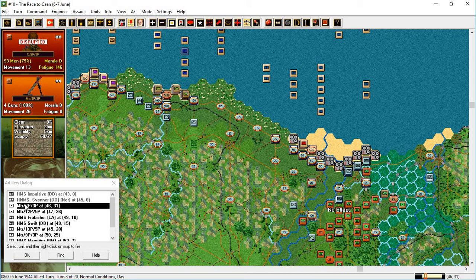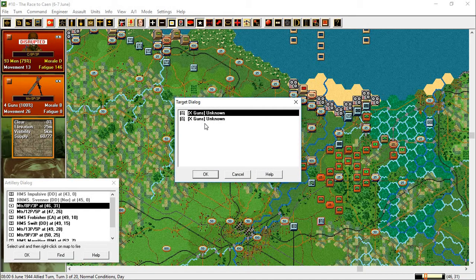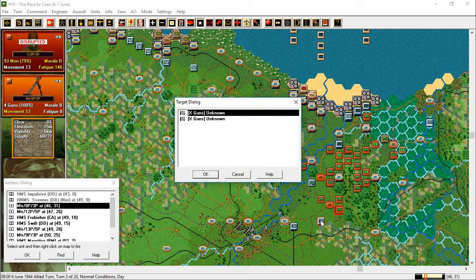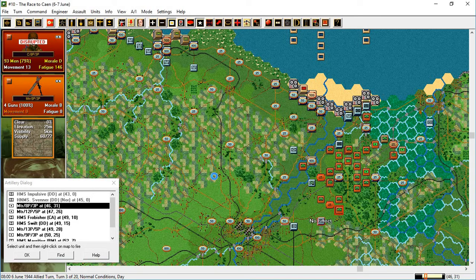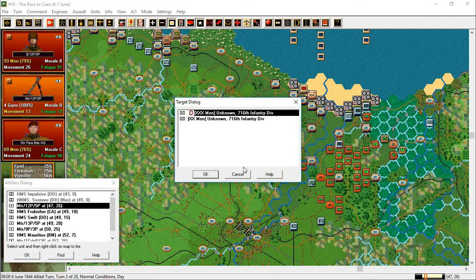Down there — valid target right there. Guns, more fire, return German fire. Double click on it — there it is, it highlights. Go for the same enemy target, same hex anyway. One casualty and a D — was that disrupted, or something like that.